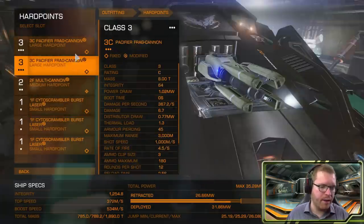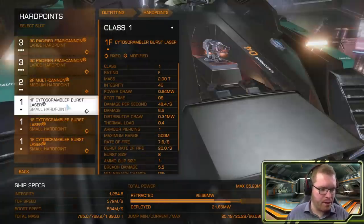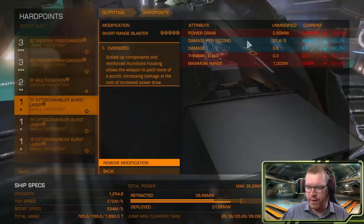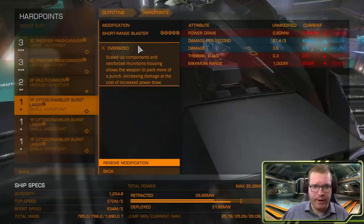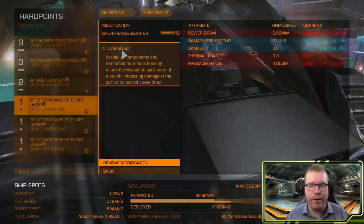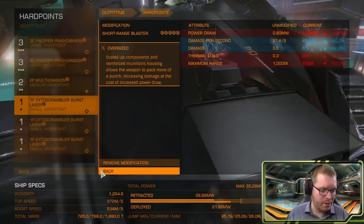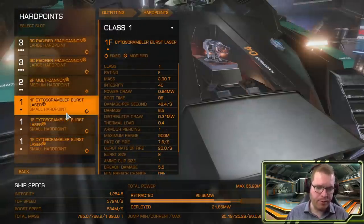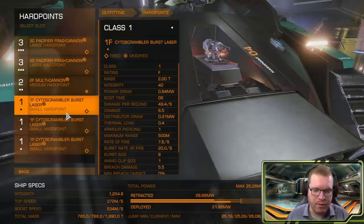It's much better to just fit something like the pacifiers instead. For the Cytoscramblers I've gone short-ranged and oversized. With short-ranged we only lose about 100 meters — from 600 to 500 meters effective combat range — and we get roughly a 75% boost to damage. Oversized gives additional damage on top of that. You can see we get over 80 damage at almost 50 DPS, which is probably much the same as you'd get out of a huge laser of the same type. Really high damage weapons, especially if you can keep targets within those 500 meters.